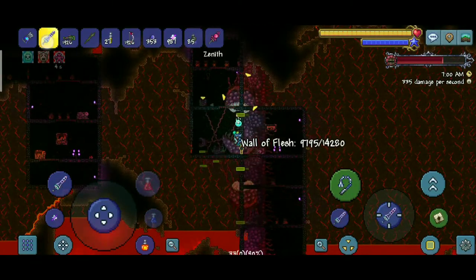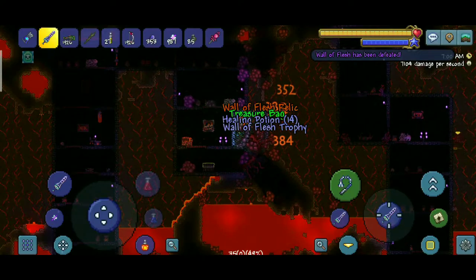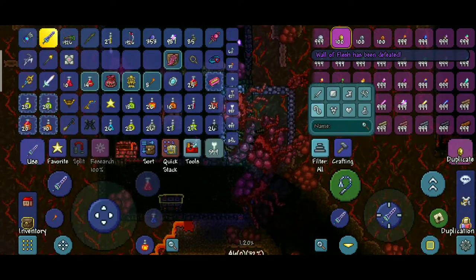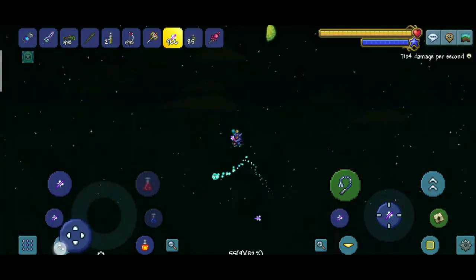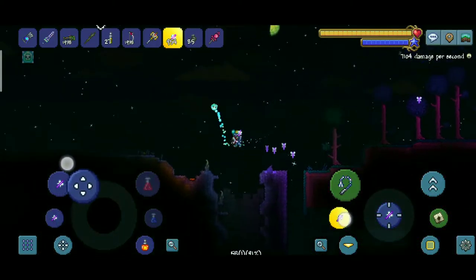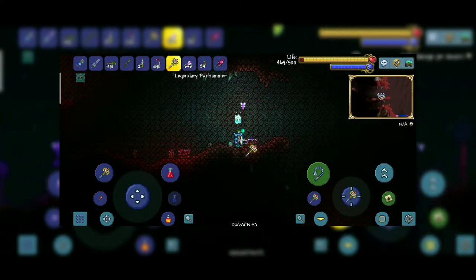I guess the reason why the demon altars weren't breaking was because people were getting the Pwnhammer from different worlds, players, inventory edits, or whatever way they got that Pwnhammer. If you don't defeat the Wall of Flesh and then try to break altars, you will get hurt by it — just like this — and you can't even break it with an axe.